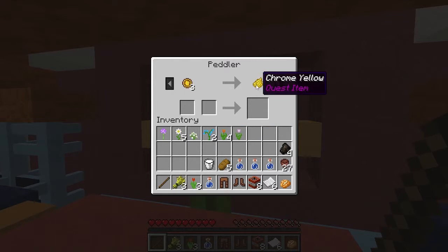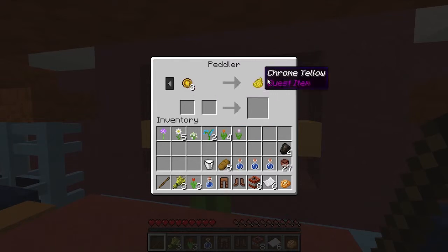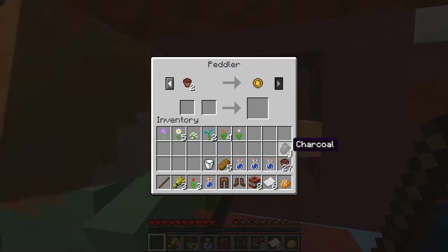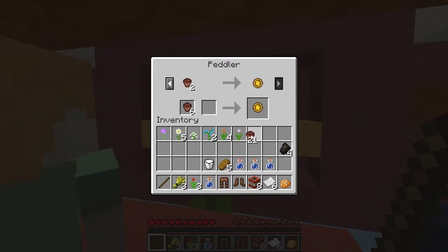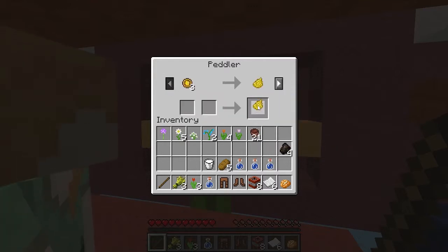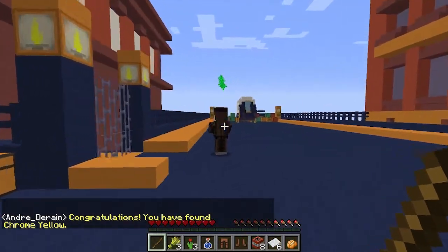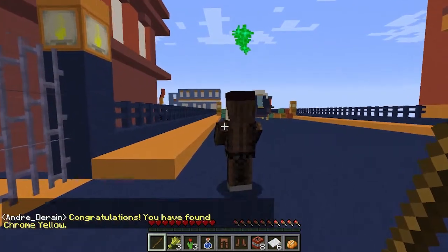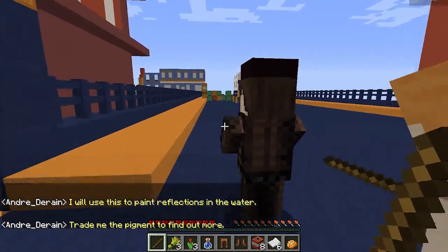Hi guy. Is it okay if I hit the guy? Chrome yellow! Iron coin. I got experience from him! Okay, we got chrome yellow, so let's go talk to this guy. Congratulations, you have found chrome yellow! I got two potions. I will use this paint to paint reflections in the water. Trade me the pigment to find out more.